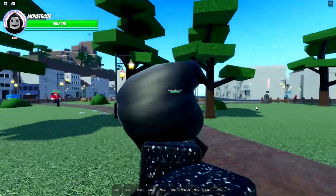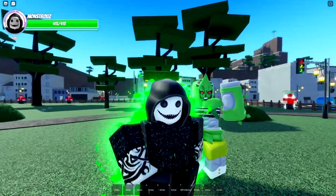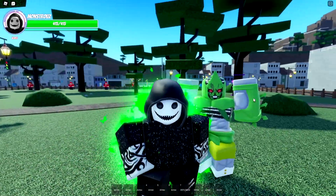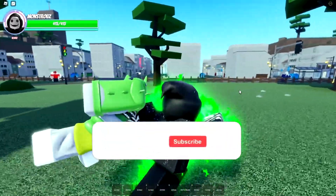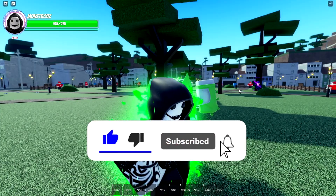All right, so we're back on AUT. We finally got the C-Moon stand. I'm not gonna lie, this stand is actually pretty cool. I like the movesets but I haven't tested this out on PvP, so I won't say this is a good PvP stand, but it's pretty clean and it's really easy to get. Before we get into the showcase, I have to explain how to get it.